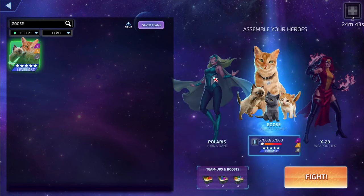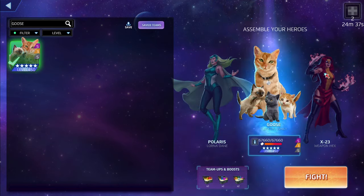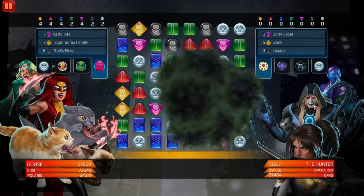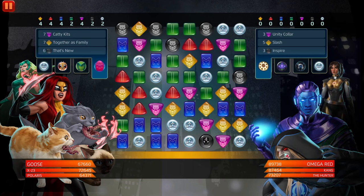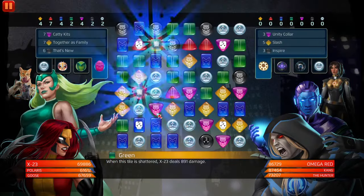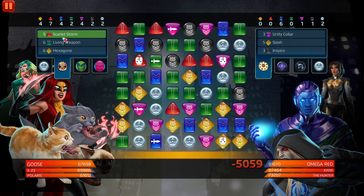We're here to showcase Weapon Hex and Goose, and the characters you can sub out in PvP Simulator or anywhere else when using these two together. I'm using a boost to speed things up. Going up against Omega Red, Kang the Conqueror, and Hunter. I'm gonna get rid of Omega Red first because he's just gonna be hitting for AOE blue. We just need red — when you're going up against AOE you don't even have to have Goose tanking because he's gonna throw out strikes regardless.